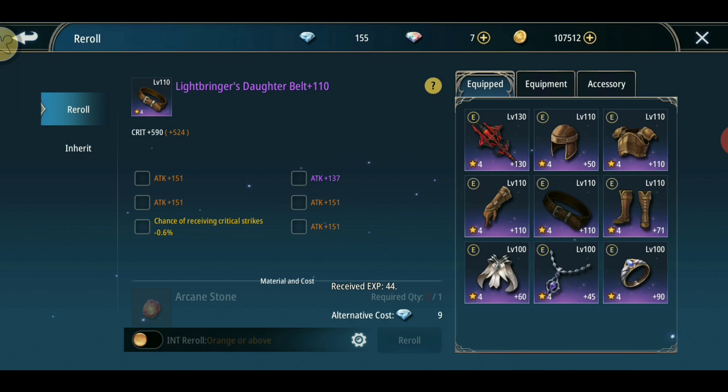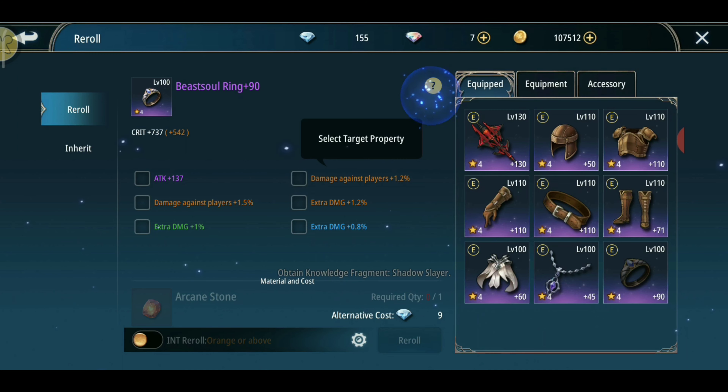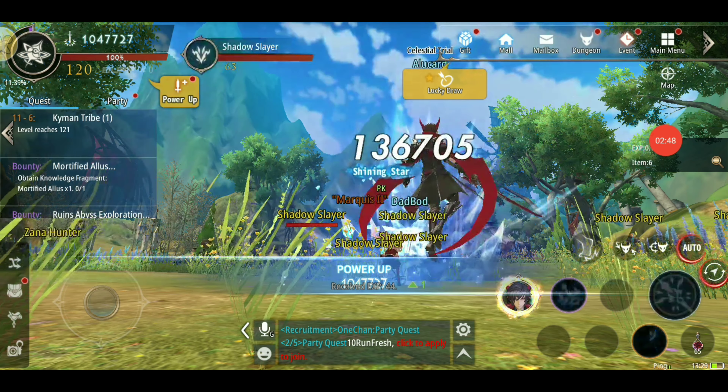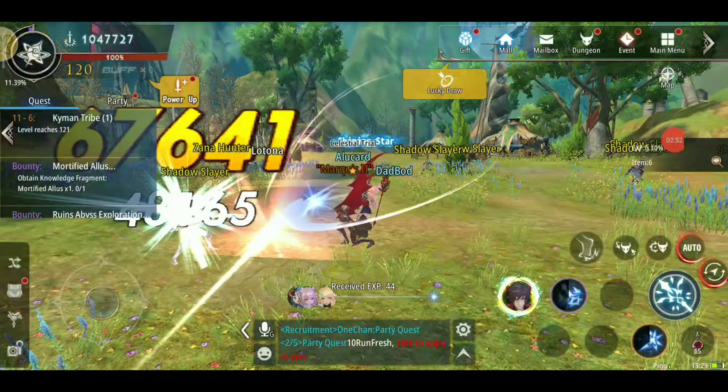Now for the ring: it's still the same — extra damage is much better, and attack is the second option. The EP values for extra damage and attack on the ring are the same as previously explained for the weapon and gloves.